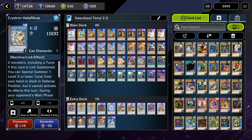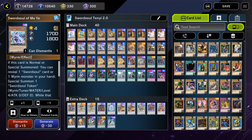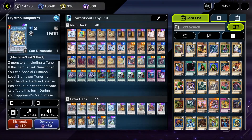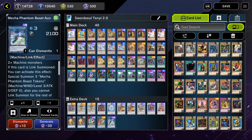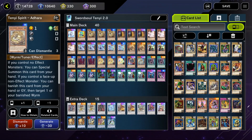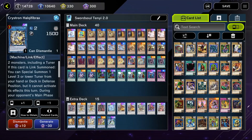This also enables you in certain hands to go off without even normal summoning. Like say you open Vishuddha and Adhara and a Moye with another target — you can special the Vishuddha, send it for a Monk, special the Adhara, go into Halqifibrax, and get your combo line without even using your normal summon for Moye yet. Through all your comboing you'll inevitably be able to add something with Qixing, get a draw-in, or use Adhara's effect to wheel a Wyrm back to your hand. The Halqifibrax and Auroradon line: also not essential, but also very, very nice.